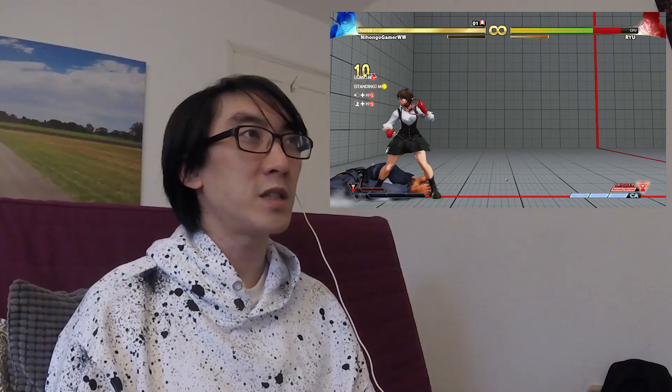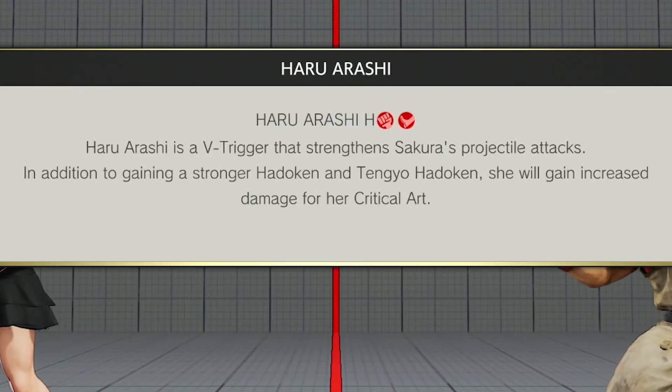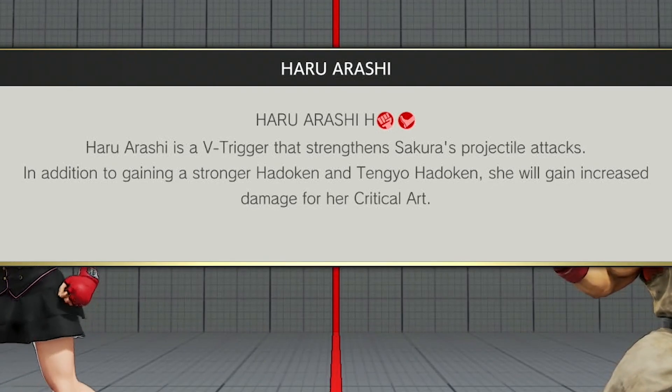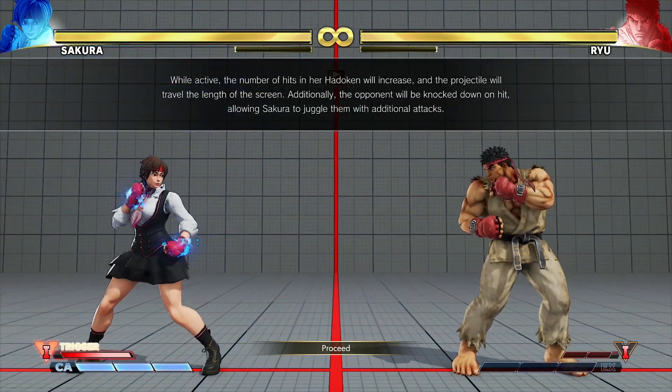I've managed the first combo, which doesn't teach me anything about the V-Trigger. Here's the V-Trigger explanation: Haru Arashi is a V-Trigger that strengthens Sakura's projectile attacks. In addition to gaining a stronger Hadouken and Tengue Hadouken, she will gain increased damage. So the first V-Trigger is just damage — it just increases and she just gets stronger.